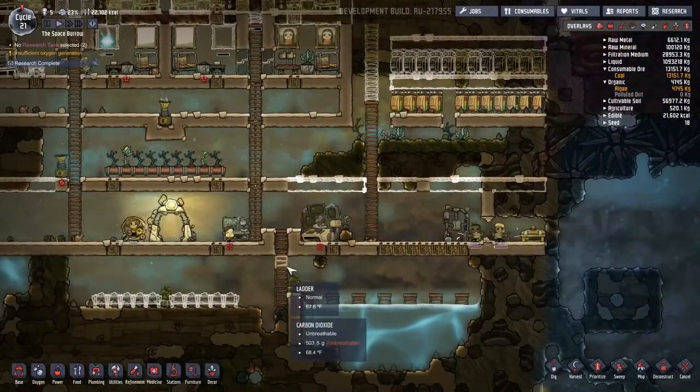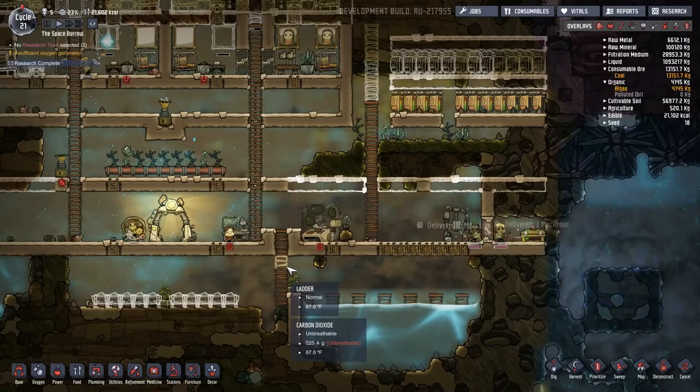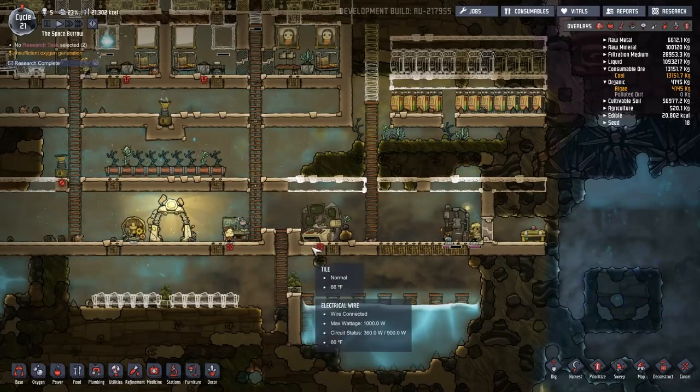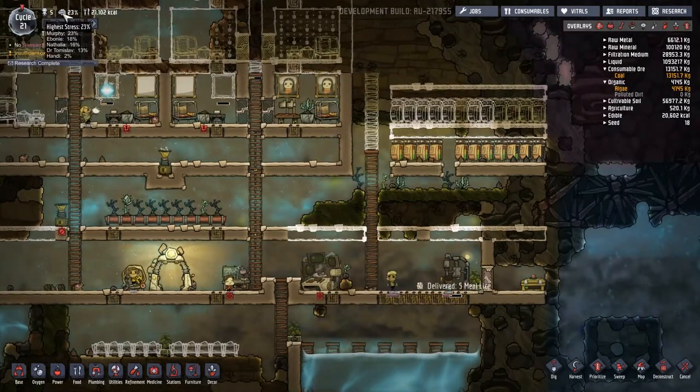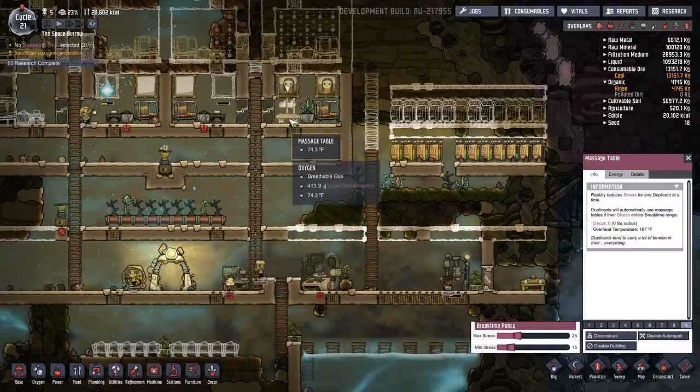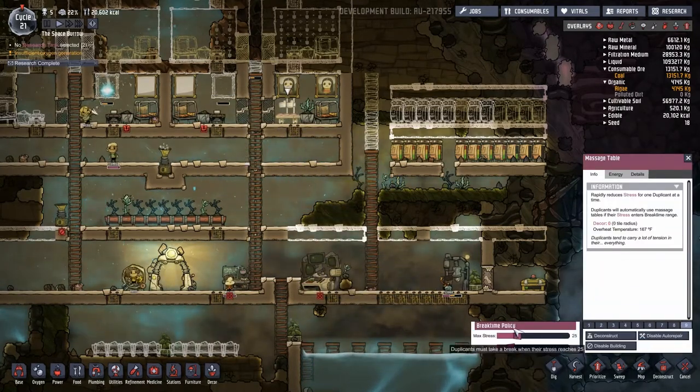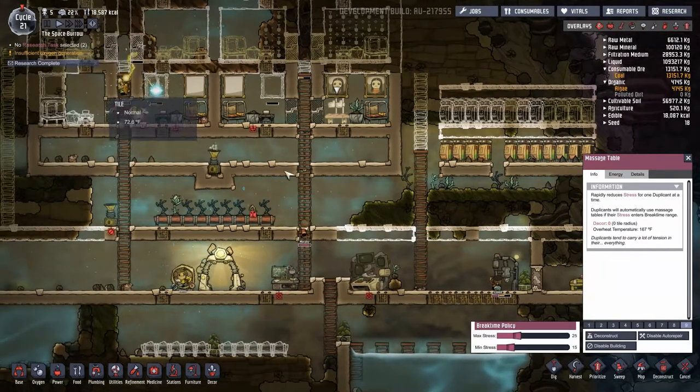On my list of to-dos — it's the same list as last time: set research, build bedrooms, and get the massage bed going, which we did get going. We have got Murphy quite stressed out right now. The massage bed should be set at a 9, and it's set for 25 to 15, so it just missed that threshold.